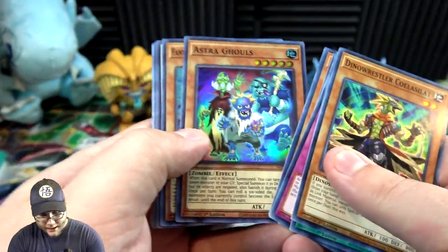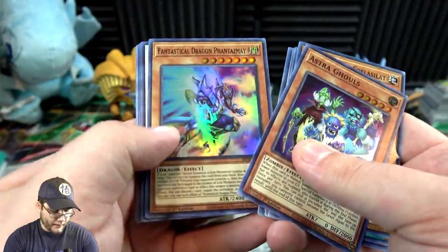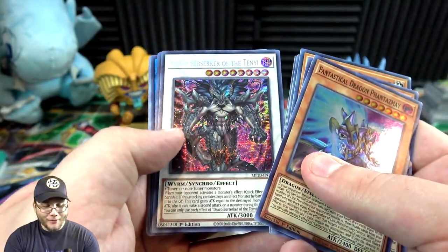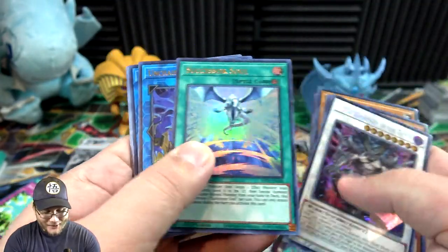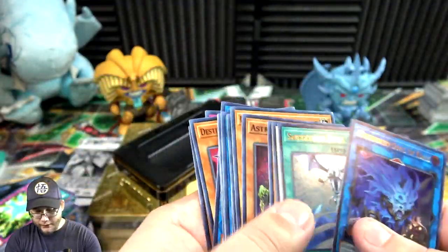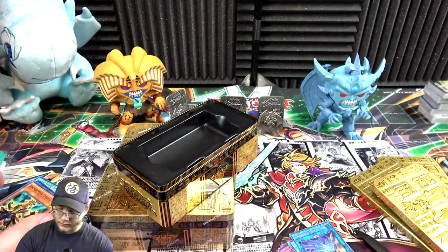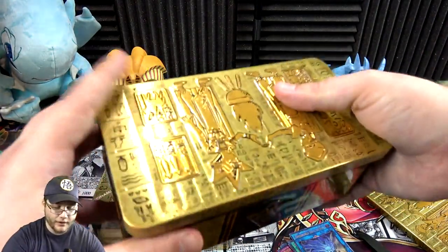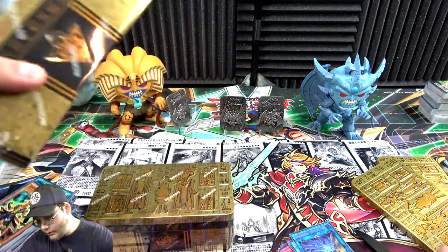Okay, we have Austria's Ghouls and I don't think I've seen that one yet. Phantasmay — very nice. Draco Berserker of the Tenyi — dang, I was hoping that was another Borreload. Successor Soul and Unchained Soul of Rage. I do love how all the Unchained cards we're getting them all fairly easily. Those archetypes I wanted to build but they were always fairly expensive.